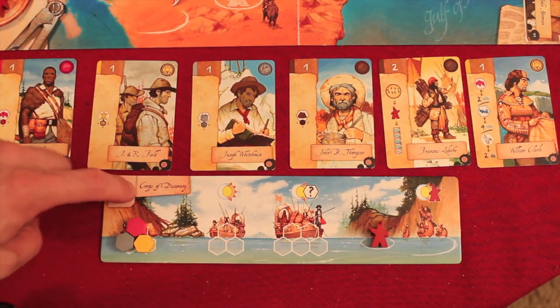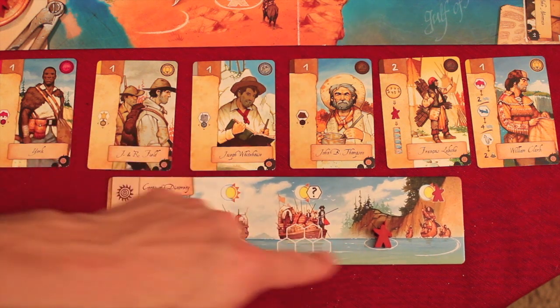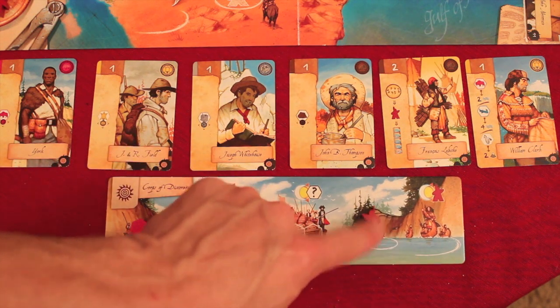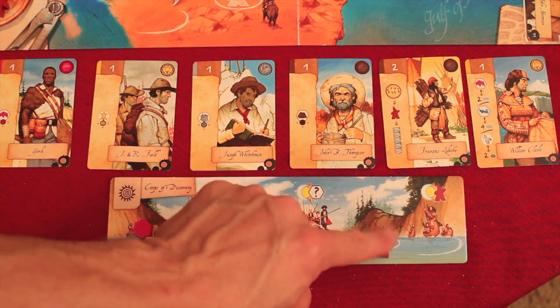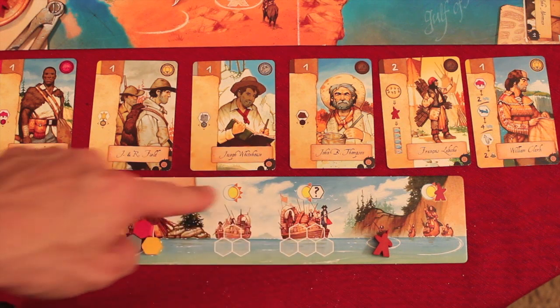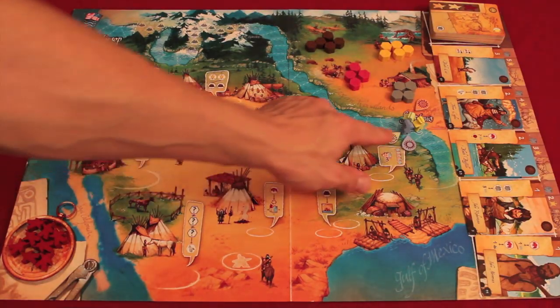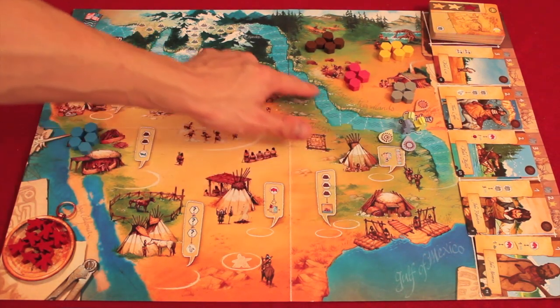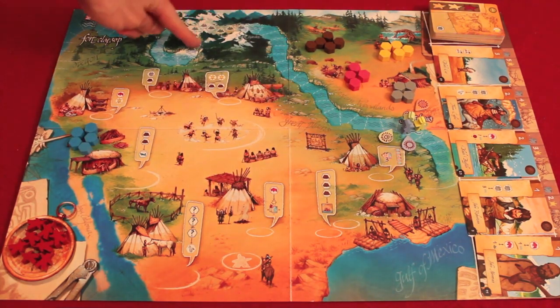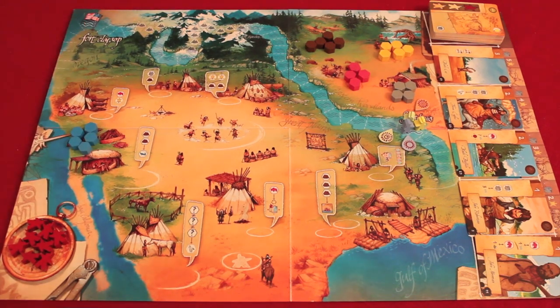At the beginning of the game you also get a board that can hold different resources. The right spaces hold Indians. Anytime we see a regular circle, you can hold one. Anytime you see a semicircle, you can put an unlimited amount there. Here we see the main board — what we're trying to do is get from St. Louis down through the water, through the mountains, through the water, through the mountains, and have a camp at Fort Clatsop. The first person that camps there is the winner.